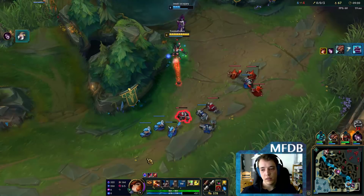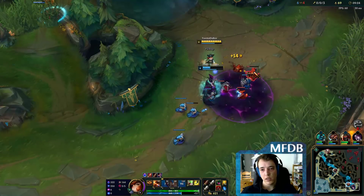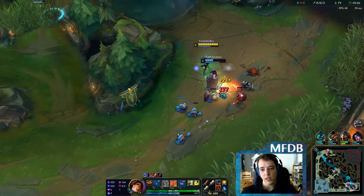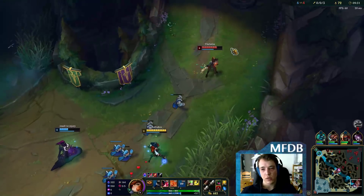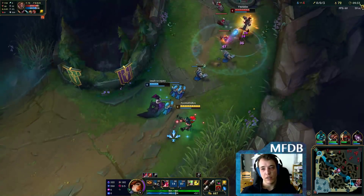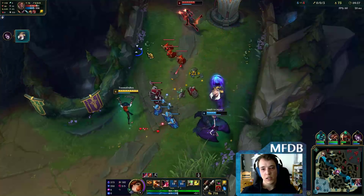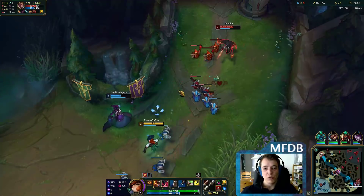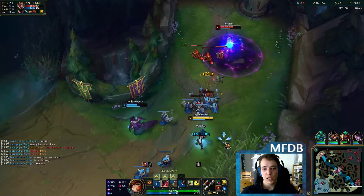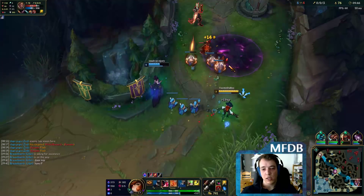I did a lot of damage with her ulti there. It was a 3v3, but they had no chance at fighting in my ulti, so they needed to disengage and they even lost the fight. With Ocean Drake this build is just brutal. They really... I cannot get OOM, right? I have my potion, I have Manaflow Band, I have Ocean Drake. With Ocean Drake especially, this build is just devastating.